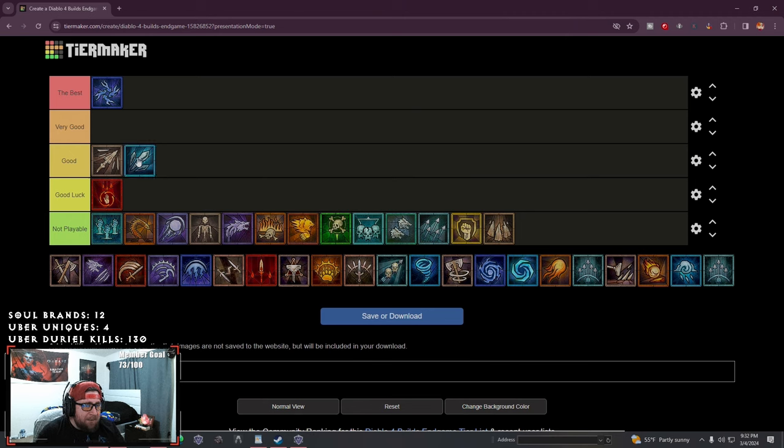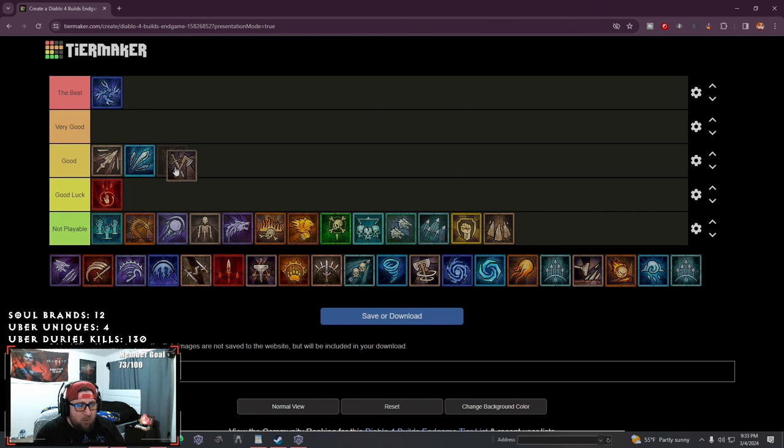Ice shards — I'm going to put this under good. I think ice shards is going to be really unique here. With the sheer output, you're shooting out five to ten to fifteen ice shards, and if you can combine it with blizzard or something, ice shards could be pretty solid. I don't know how well it does against large mobs unless you get the shatter effect, but it could be a solid one. Same thing — going into barbarian with double swing. Double swing is going to be a good build, but I'm actually going to put it under good luck since you really have to close the distance and just swing. The build is super strong and fast, but the issue is we just don't have any AOE like the other builds.